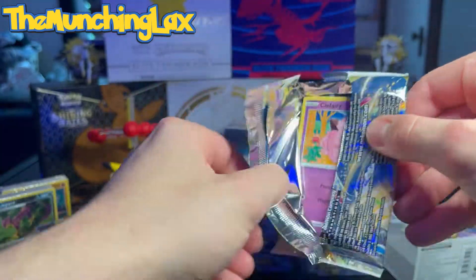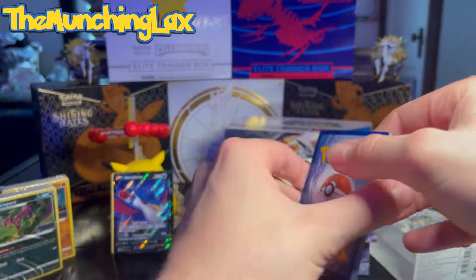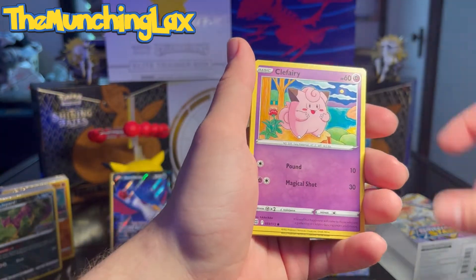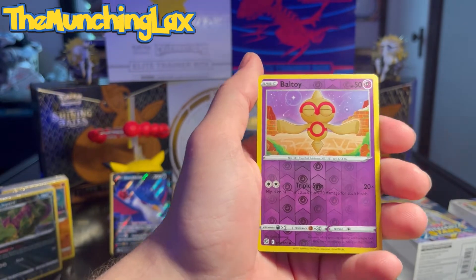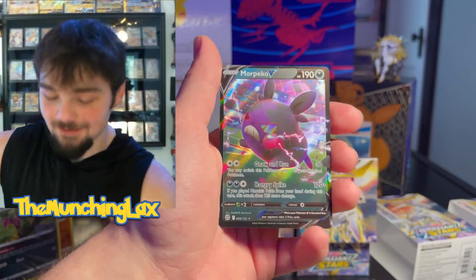It doesn't have to be a Charizard, but anything — like a V, anything. That's why Honchkrow's fine. There's a total of 16 packs in this video, guys — 16 total packs. And that pull rate right there is looking mighty small. We haven't even gotten a character rare yet, guys. Like, it's insane. Boldore Reverse and then a Morphico V. Let's go, baby!